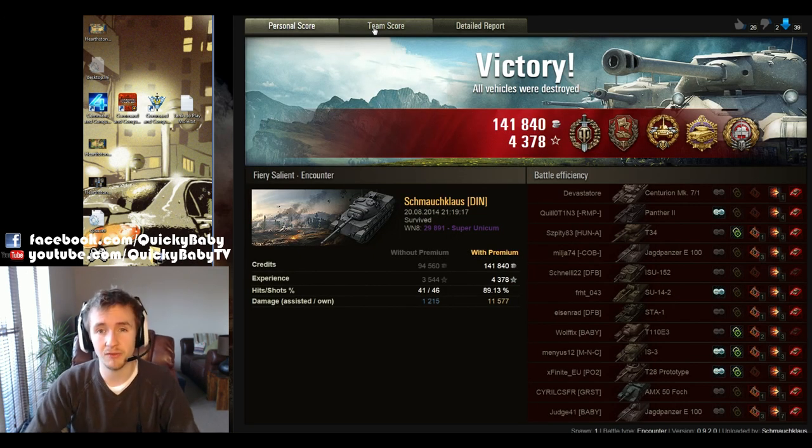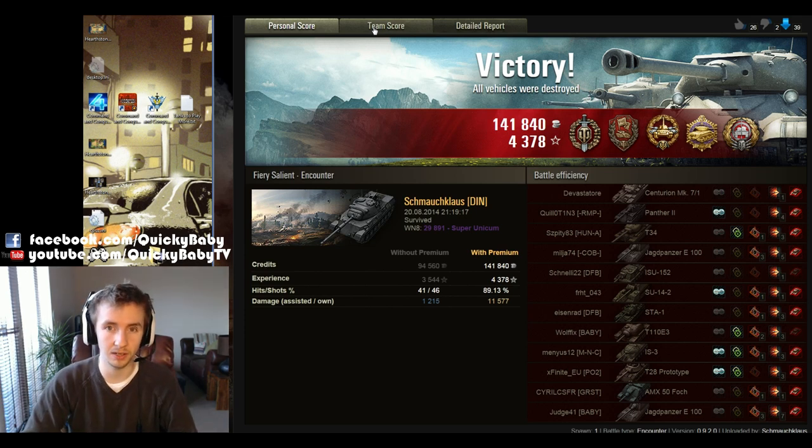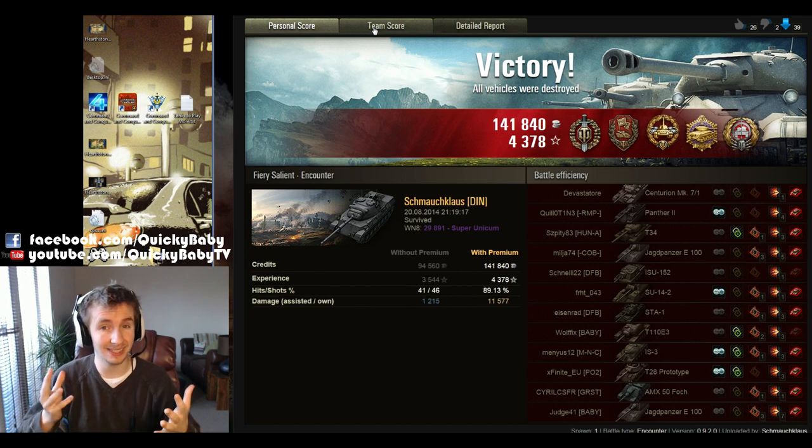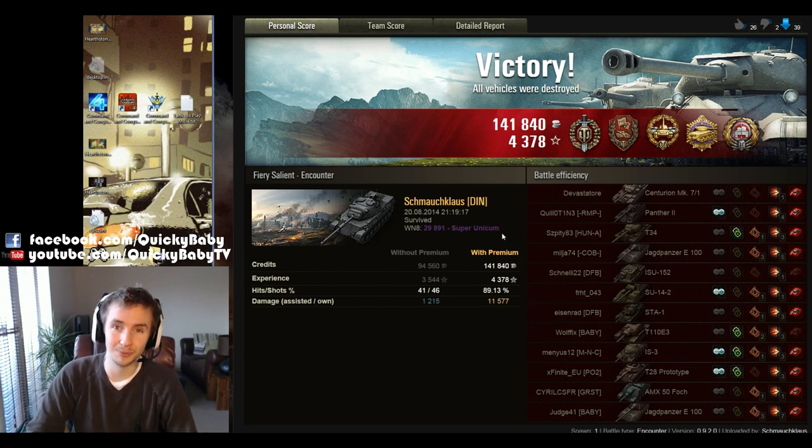Apart from having one degree less gun depression than the FV4202 and the M48 Patton, as well as a rate of fire that can't compete with the STB-1 or the Soviet tier 10 medium tanks, the Leopard 1 is a fantastic sniper of a tank, able to dish out a huge amount of punishment much more quickly than the E50M could. The only significant drawbacks are that it's rather large, has a very weak ammo rack, and practically no armor. Nevertheless, if you can master bushes as well as Schmauklaus has, then who needs armor — at least on Prokhorovka.